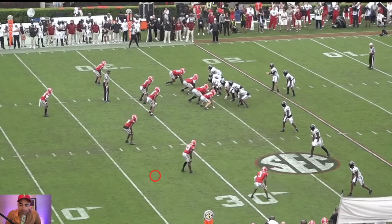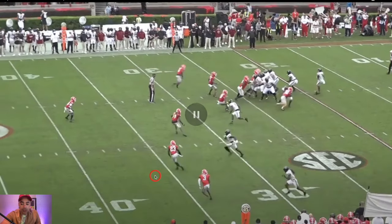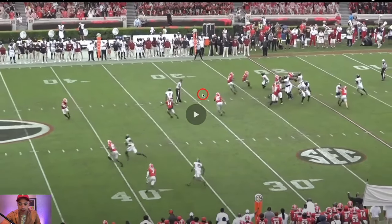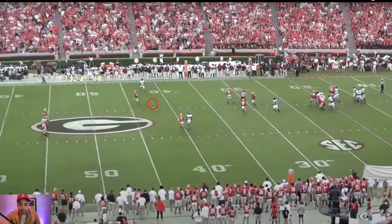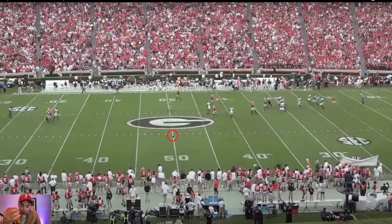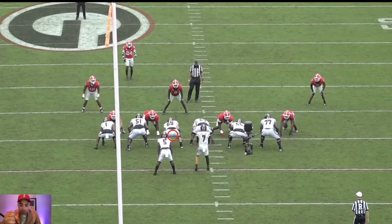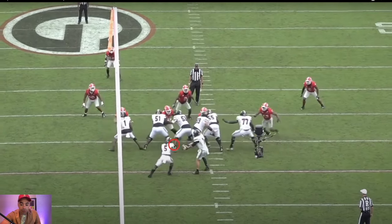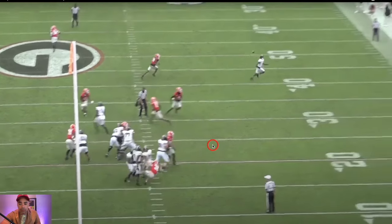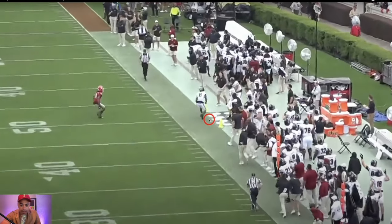On first down of the very next drive, they're running something somewhat similar — three deeper routes. Spencer Rattler sees that this deep crosser is going to be open. This DB vacates the space of the field, so Rattler just knows he's got a decent pocket and throws a strike right here. You could make a case this ball was a little bit late — could this have been delivered sooner? I believe it could have. But I also understand really allowing this play action fake and this route to clear out. He's looking at the safety center field. That ball could have been delivered quicker, but it's still accurately thrown and it's a first down.